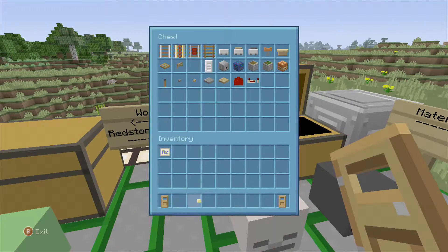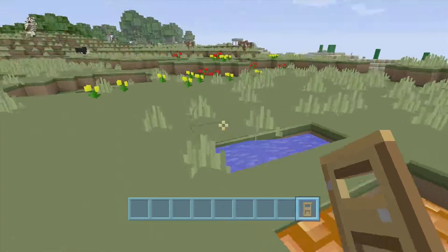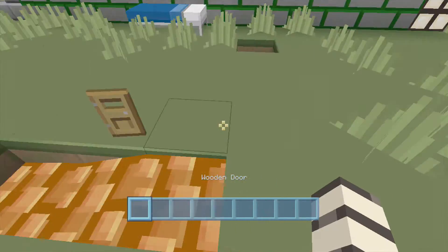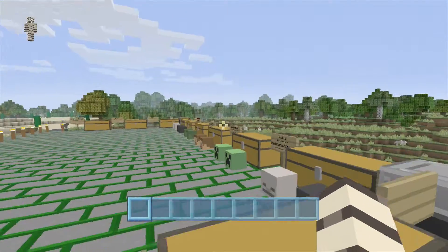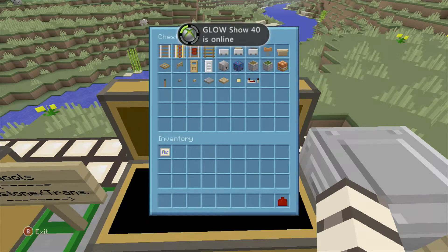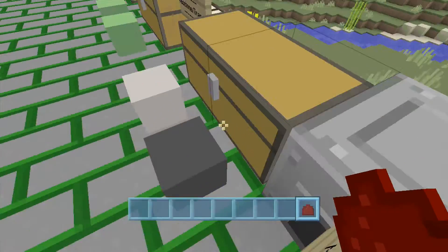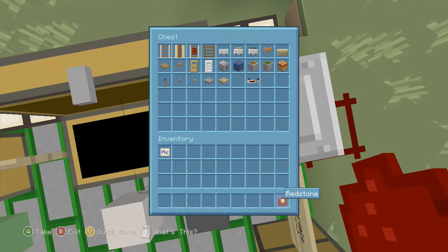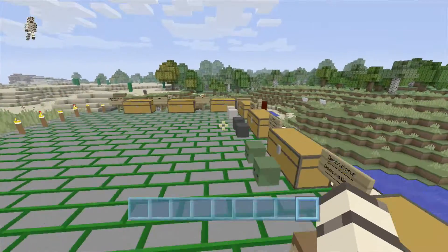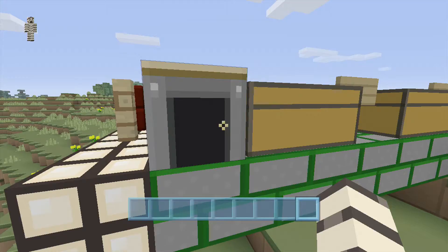Here's what water looks like, and lava. Our redstone looks similar to how it did in the other texture pack when lit. Here's a furnace — kind of nice — and over here we have our workbench.